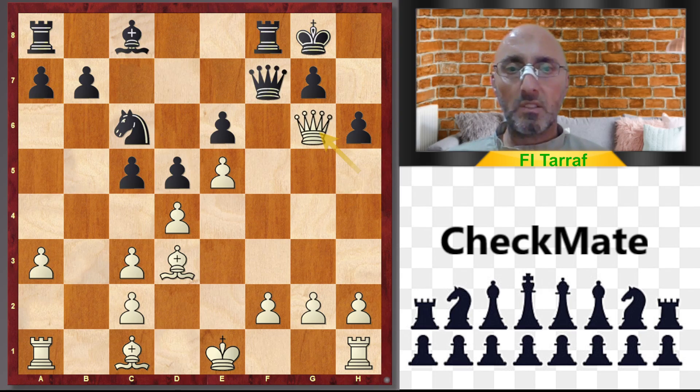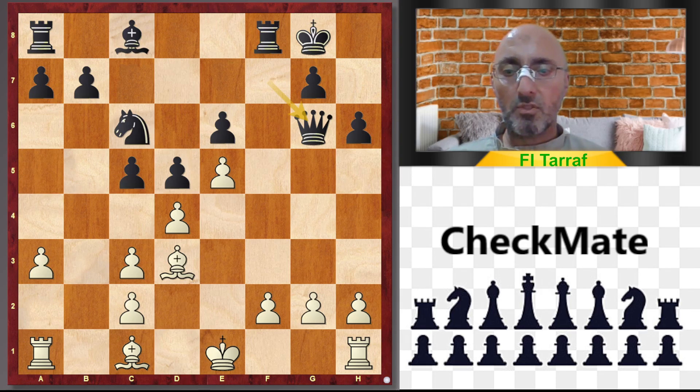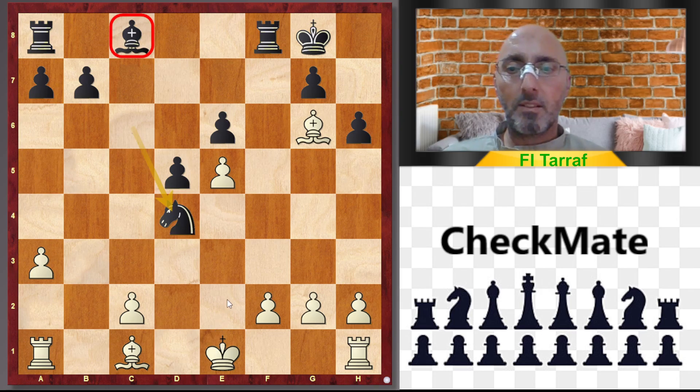In case Qxf2 — which is a bad move — Kd1 is better for white. In case Qxg6, Bxg6, cxd4, cxd4, Nxd4 — this is equal, and still black must activate his bad bishop, while white has the bishop pair.